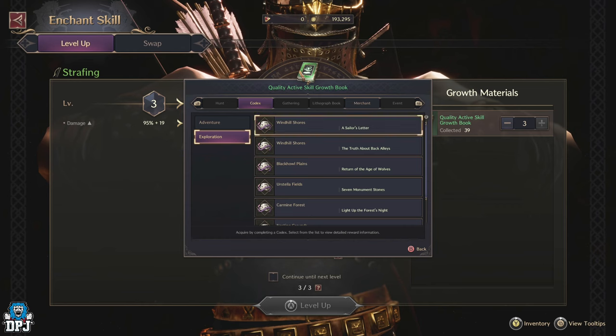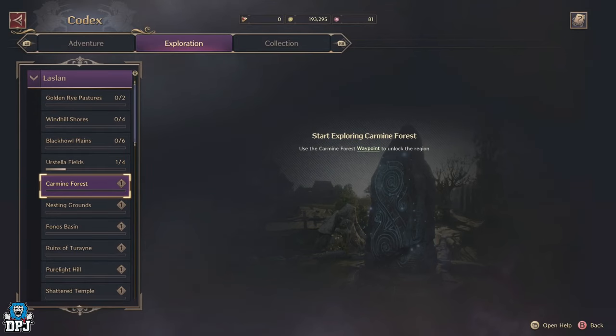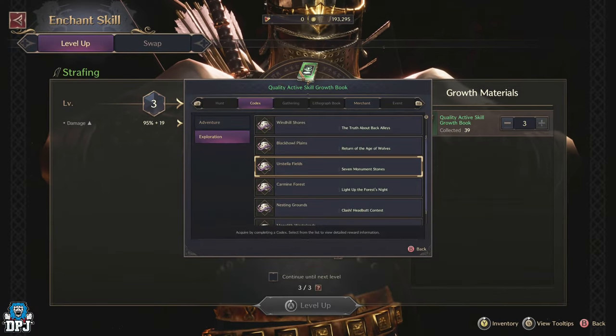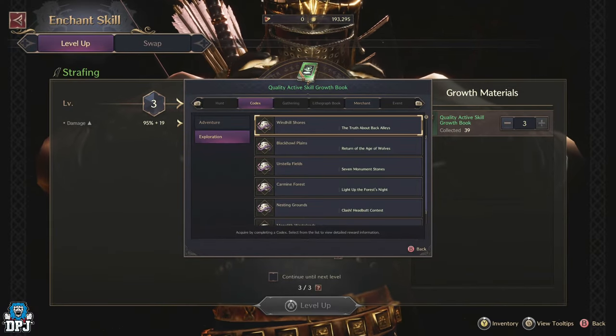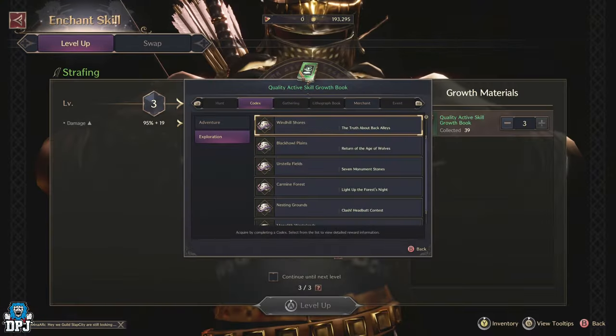When you have these growth books, use them wisely on weapons you are sure you're going to be using. I don't think these are materials that you can easily throw around. This is the same format used for all skills — you can do the exact same thing to find out how any of these growth books are obtained.